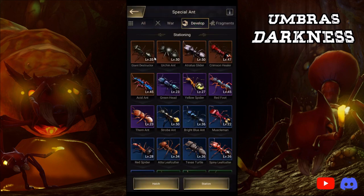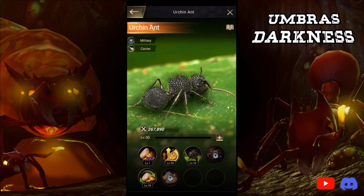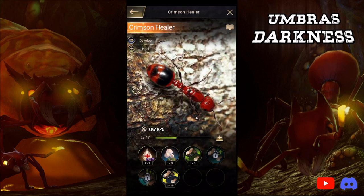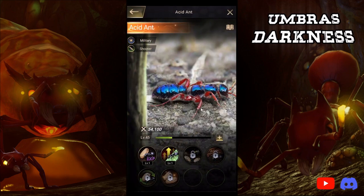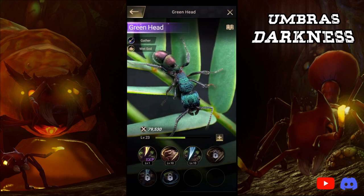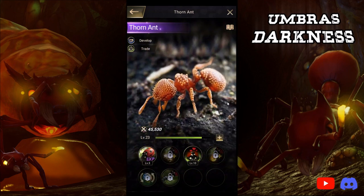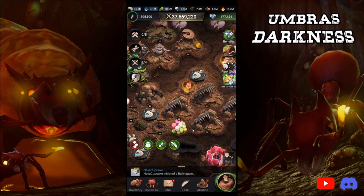For the development special ants, I am going ham. I have maxed out stats as much as I can on my gold ants, as you can see. I even unlocked this one for Atchus Glatter — I'll probably max that out over the next week or two. Crimson Healer, as you can see, I maxed out the one that requires Honeydew. And then I'm just going down inside of the purple and blue ants and maxing out the skills that increase resources. My ladybug's maxed almost the whole entire time. So that's where I'm spending my spores.